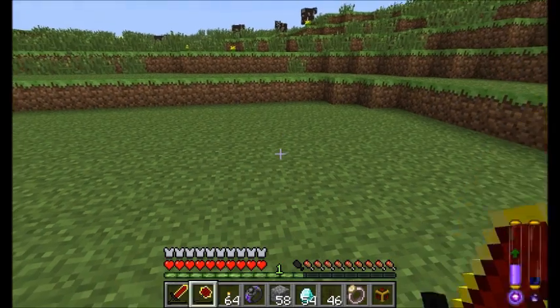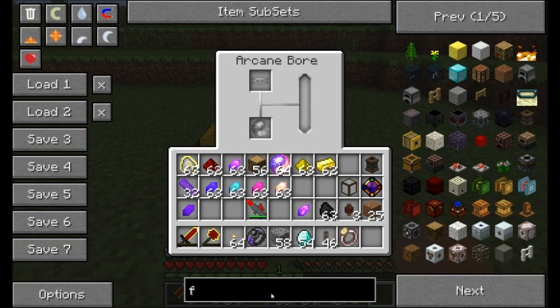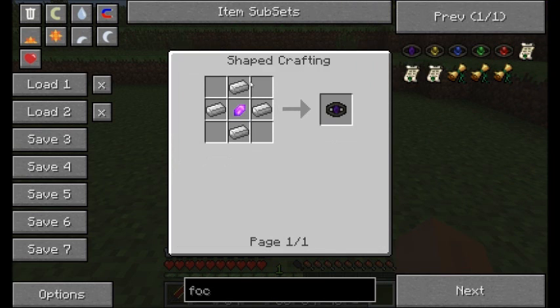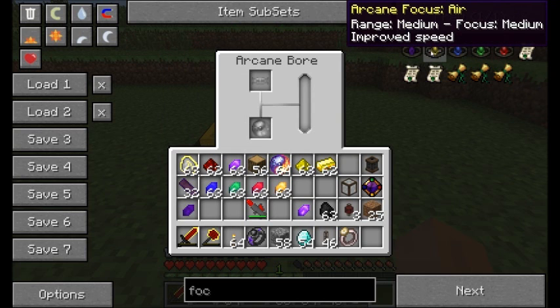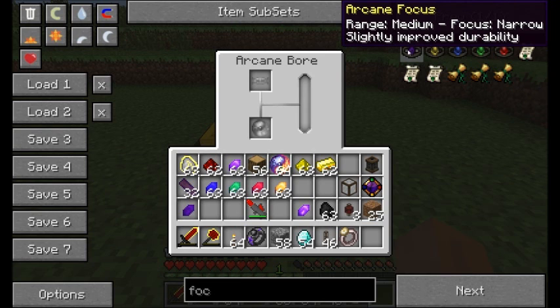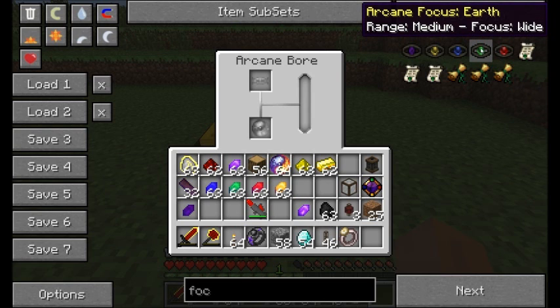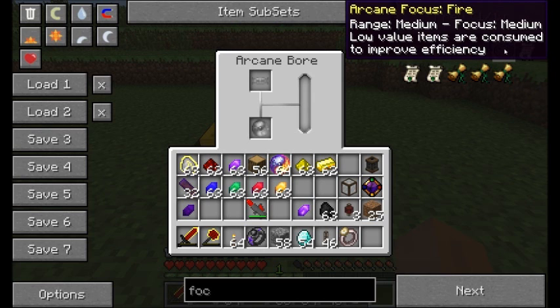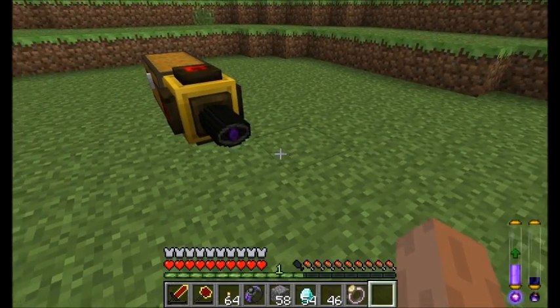Another item you can craft is called an arcane bore. Let's place this on the ground and open up the interface. There's a slot for some of these arcane singularities. This is basically an automated mining machine that requires a focus to go into the top slot, and it uses the arcane singularities in a more confined manner to get items for you. You place one of these focus items - the foci - into the top slot. There are a couple different ones crafted using iron and a Vis crystal. There's a medium focus with medium range and improved speed. The basic one has a narrow focus and medium range. There's more range and different focuses available, like the earth one with a much wider range and a longer range version.